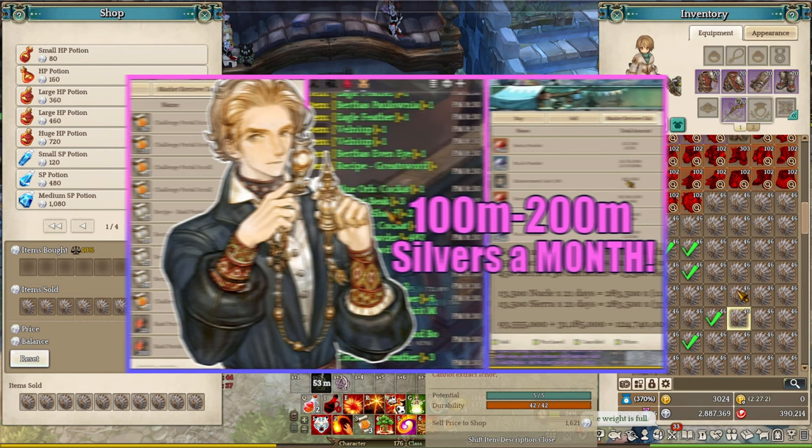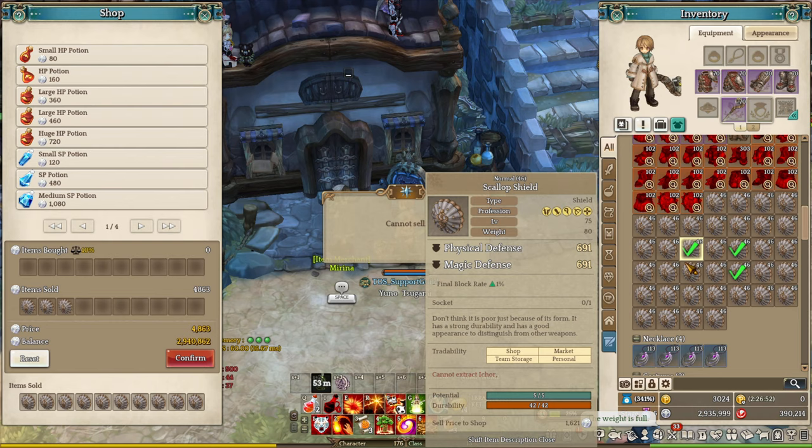Anyway, if you are interested in the strategy that I use to farm the low-level few channel modes, I recommend checking out my Silver Guide videos, which will be available in the video description below.